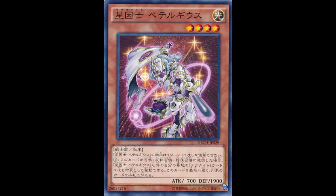His effect reads: you can only use the effect of Satellar Knight Beetle once per turn. If this card is summoned, you can target one Satellar card in your graveyard except Satellar Knight Beetle; send this card to the graveyard, and if you do, add that target to your hand. So it's pretty much a one-for-one exchange - equivalent exchange, Full Metal Alchemist style.